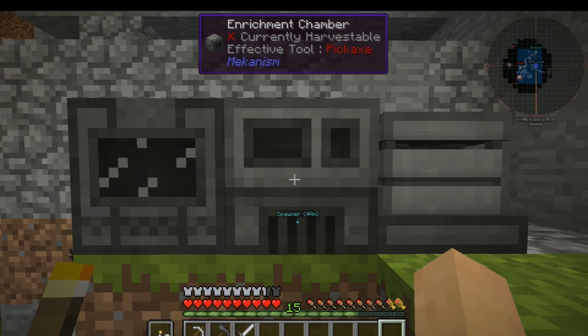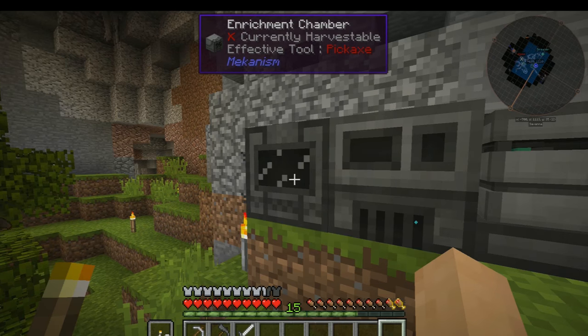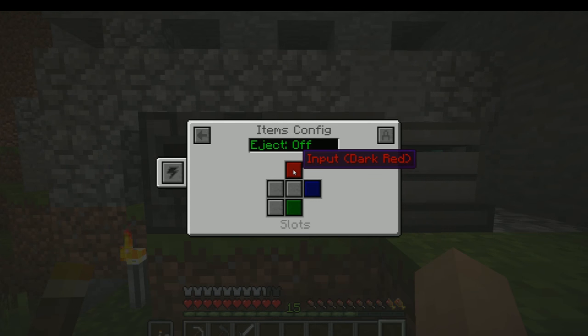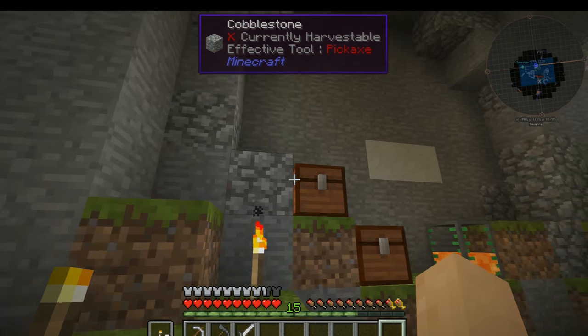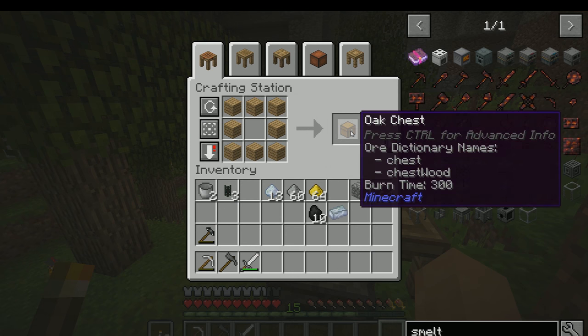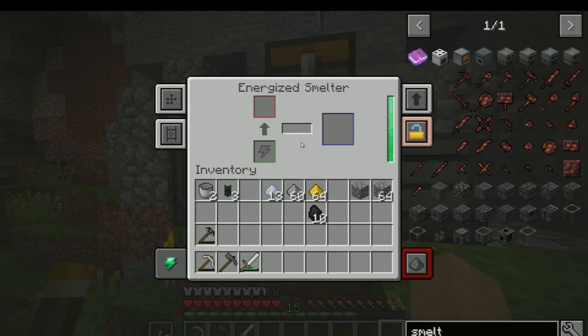I want to place this guy right next to the enrichment chamber. The reason I want to do this is we want to auto-eject to the output on the blue side. That should then auto-output to the side here. And this guy is going to be input on the dark red. We are actually going to output to the top and not to the side here, and we are going to auto-eject that as well. We can do a quick little chest here and get that on top so that we have all of our smeltables or ingots arriving right up here.